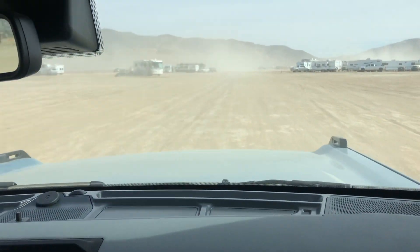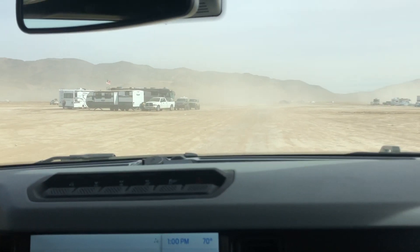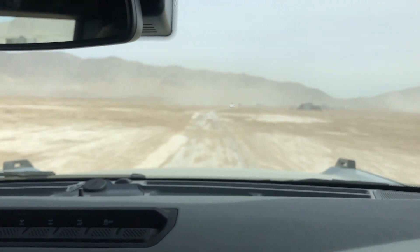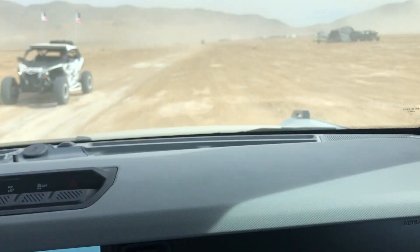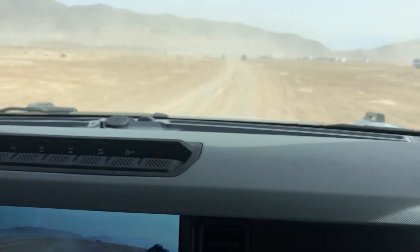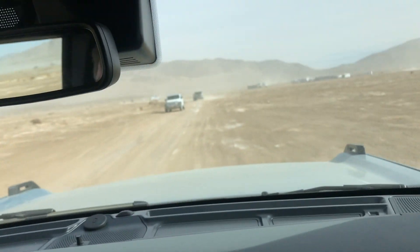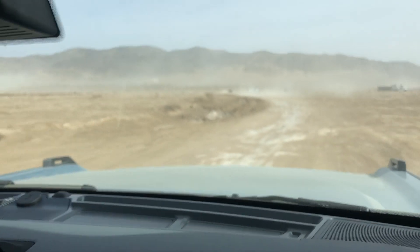We'll go ahead and hop in — Baja mode. When we switched to Baja, I went to the forward view camera. Within this system there are different views you can do. This view here is great when we're up in the rocks so you can really see around you. You can also get into a more detailed front view.